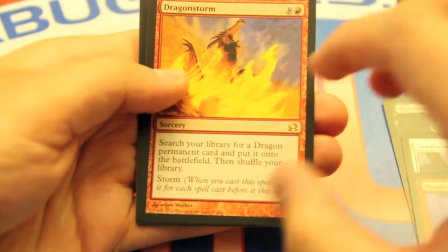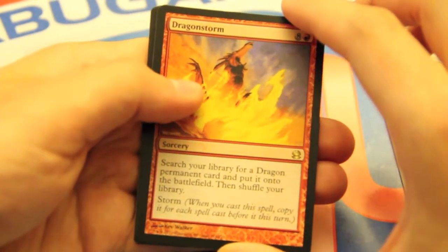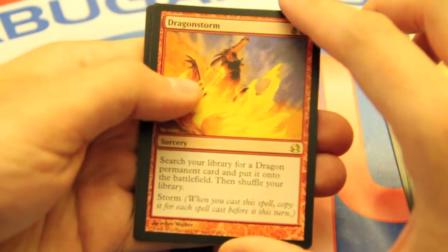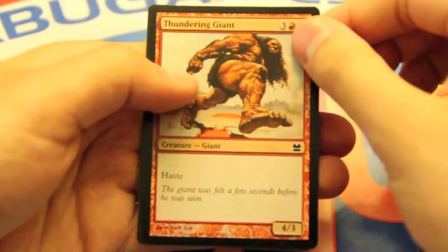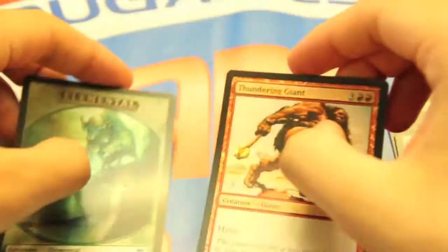And we have Dragonstorm for the rare, which used to be a huge card back in the day in its format of Scourge. Now I don't know if it sees so much play in Dragon stuff, but it's definitely a casual EDH staple. And we have a Foil Thundering Giant, which is just whatever — I guess it's shiny. And then an Elemental Token.